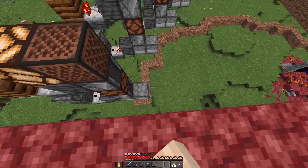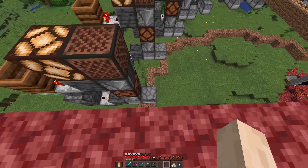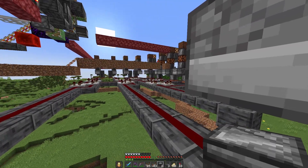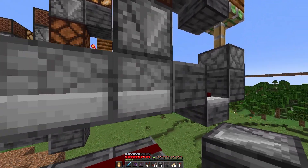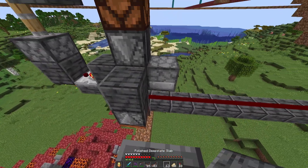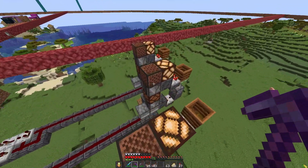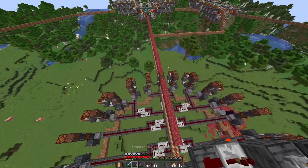That means that no matter how many times you give a signal to these droppers, they're going to stay the same — it's kind of like a double RS NOR latch. Afterward, we read the dropper with a comparator. We place a piston at the top, slabs like so, with a composter at the top with one item inside of it, another comparator reading the composter, and that way we can power the lamps. Whenever we give an extra input to this, it will never change until another one of these is activated. The last step is to connect these redstone lines back to this dropper using a trapdoor at the side with an observer on top, and a block right on top of the observer.